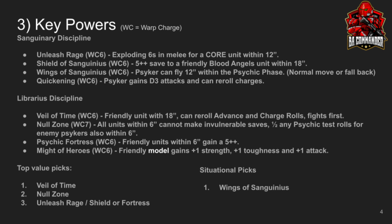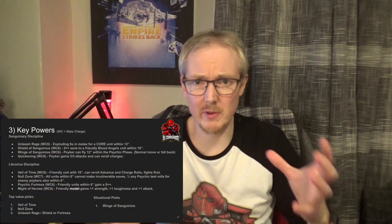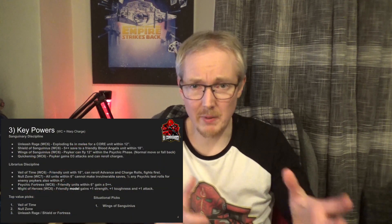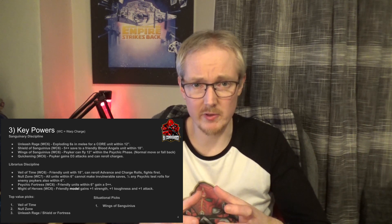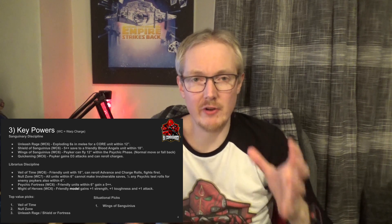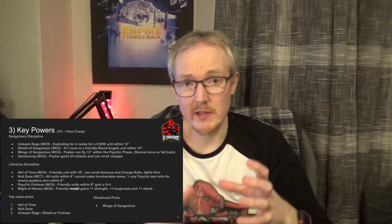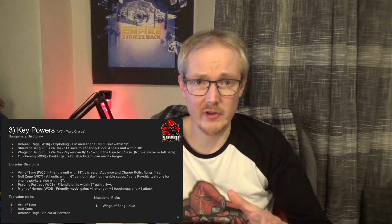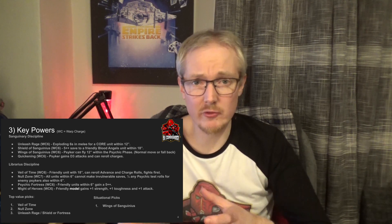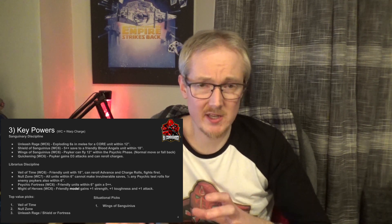In the Sanguinary Discipline the key powers are Unleash Rage, Wings of Sanguinius, Shield of Sanguinius, and Quickening — a couple of self-casts and a couple of buffs. The Sanguinary Discipline is generally good, but where this character really comes into his own is because of the access to the Librarious Discipline. The Librarious Discipline is very important against certain armies. Veil of Time gives you an 18-inch ability that lets your units reroll charges and fight first. We also get Null Zone, which has the ability to remove invulnerable saves around the Psyker and make it harder for enemies to pass psychic tests.